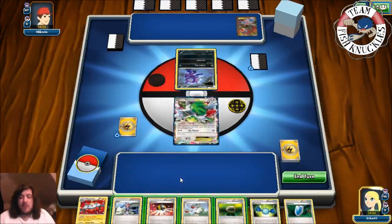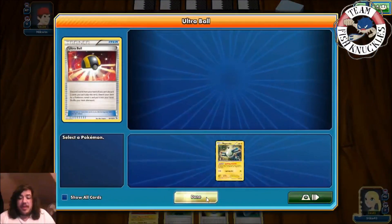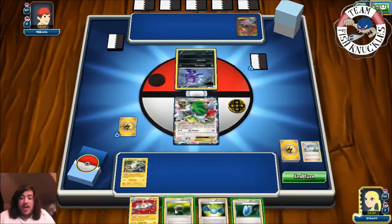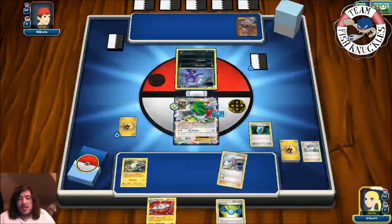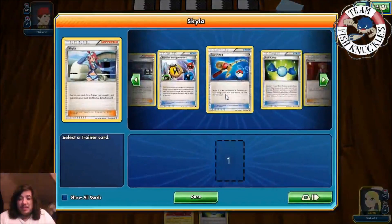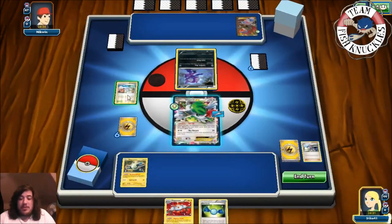There's a Sableye and a Hydreigon. We'll use Ultra Ball, discard, and grab Skyla. We'll put down a Magnemite, Float Stone the active, and VS Seeker for Skyla. We'll Skyla for a Tropical Beach — we have the Rare Candy Magnezone in hand right now. We grab Tropical Beach, put it down, and draw up to seven cards.